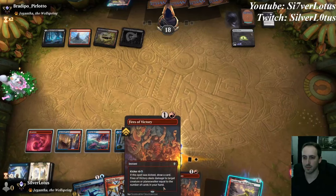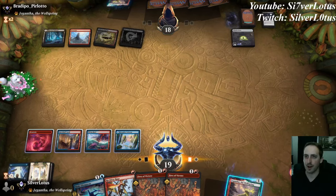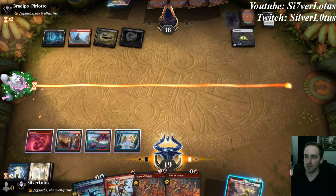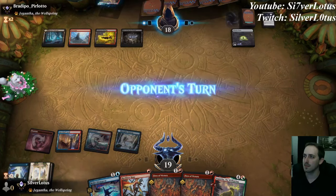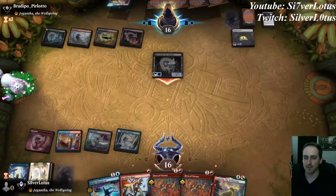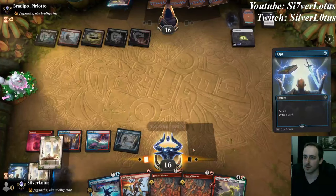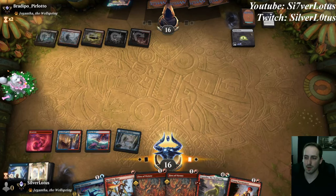If we put Gigantha in hand, we open ourselves up a little bit — the opponent could have a Mayhem Devil in hand that we might want to counter. Fires would also destroy a Mayhem Devil. But Fires could handle the Mayhem once it resolves, but then opponent gets food. Let's go ahead and put Gigantha in hand. Opponent activates Hive and exiles a spell out of our graveyard. Let's go ahead and Opt and try to find a Young Pyromancer or something. There's Young Pyromancer, but it's not great to just throw it out there. Let's go ahead and pass turn.